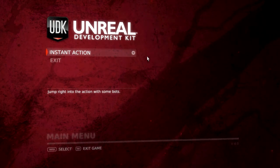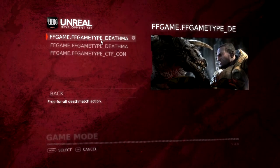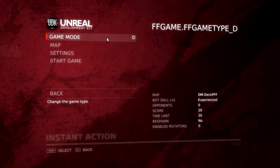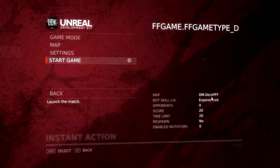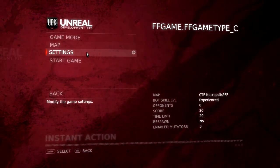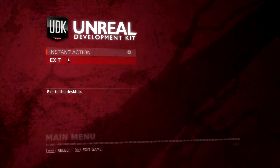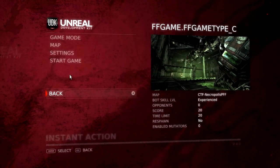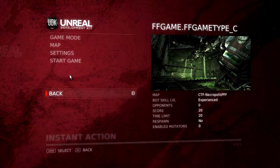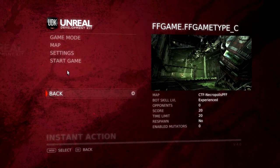This one comes with two maps you can select by going through the different game modes. It defaults to CTF, which has Acropolis, and you can select Deck as well. When you select Deathmatch, the settings menu doesn't work at the moment. You'll also notice there's no multiplayer section and no mutator section — I've been messing around with the HUD — but the defaults work fine.